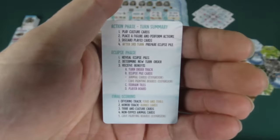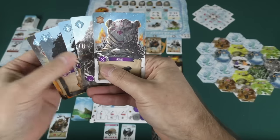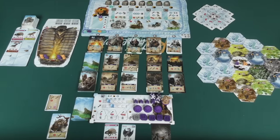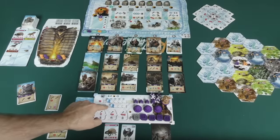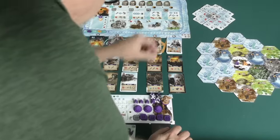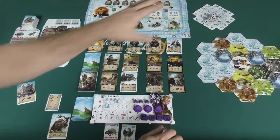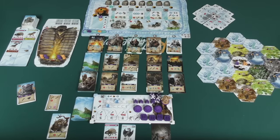According to the player aid card, the first thing you do on your turn is play culture cards from your hand if you have any. Culture cards have a symbol in the upper left — era one cards for the first two rounds, era two cards in the last two rounds. For example, the Altars card lets you pay a tool to place a monolith token. Your tools and food are tracked on your board.